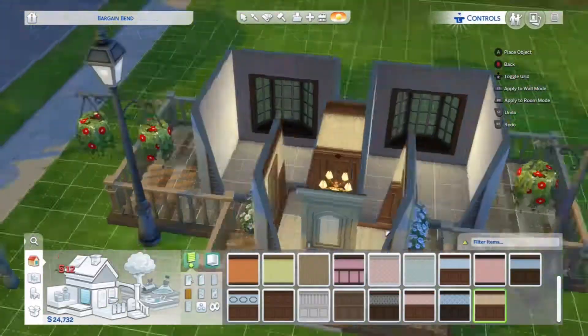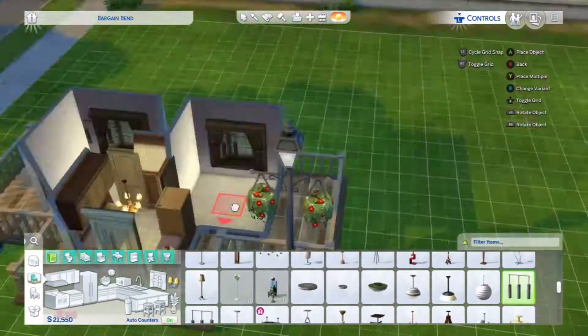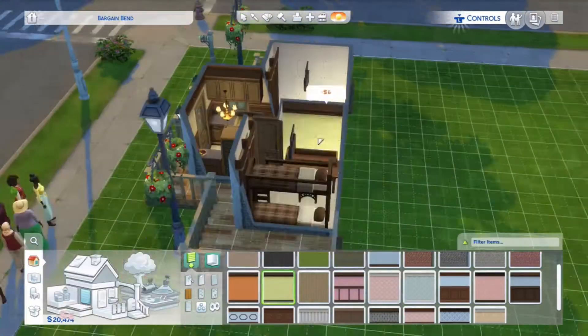We used bunk beds to try and pack as much into the smallest amount of space as possible, so you can get two people sleeping in that room while only using three squares. Obviously there's no way that we would ever fit a double bed in there.